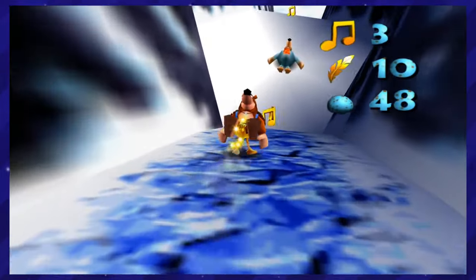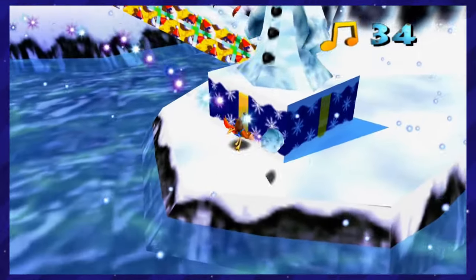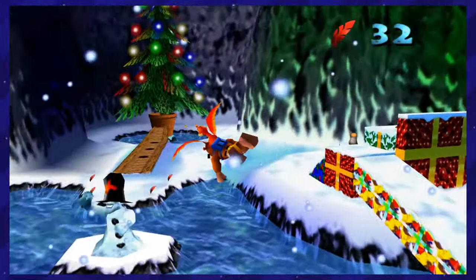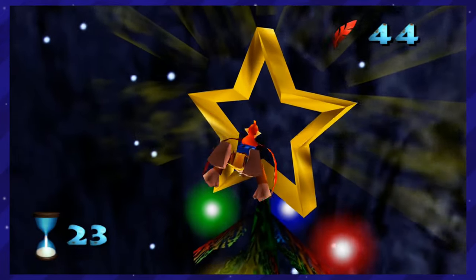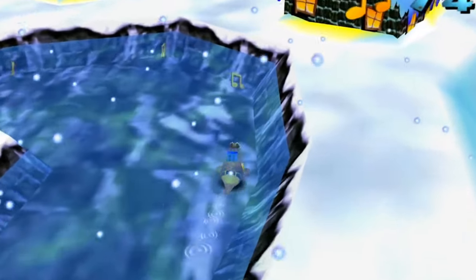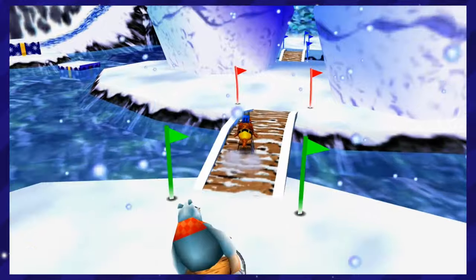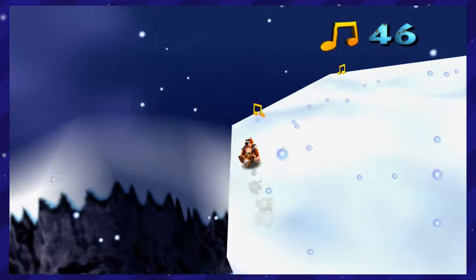No introduction, no surprise — Freezeezy Peak from Banjo-Kazooie. I've talked about this level multiple times in the past, and I'm here to talk about it again. I should really get new material for my videos. But that's not important right now. Have you ever wanted to toboggan off a giant snowman's scarf? Freezeezy Peak! Have you ever wanted to fly through the star of a Christmas tree? Freezeezy Peak! Or have you ever wanted to see a walrus race a polar bear? Well, that's kind of a weird request — but it's also in Freezeezy Peak! Every Christmas cliche is here in this world, and it is amplified to the max. It's amazing — one of the most immersive worlds in this game, for sure.